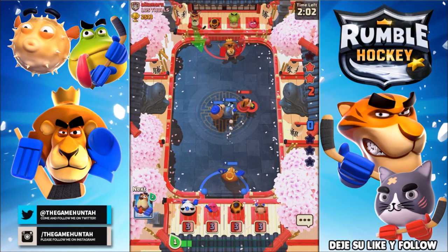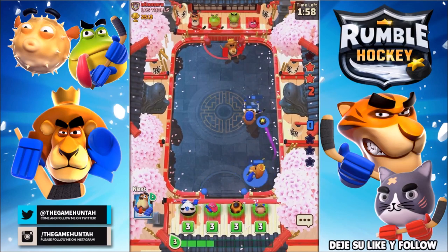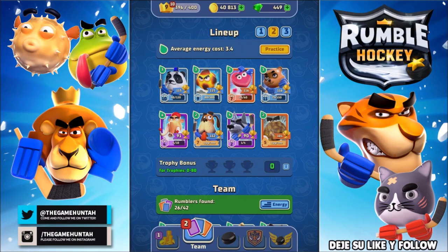Look how good the Mahmood grabs the doggy — there you go, dog is down, and this should be an easy goal. What's up fellas and welcome to another episode of Ramble Hockey. This is the Game Hunter.